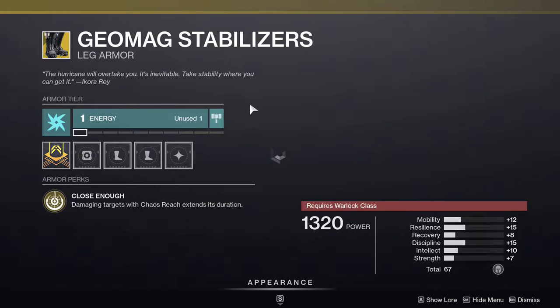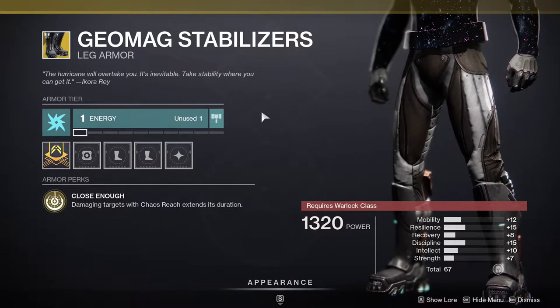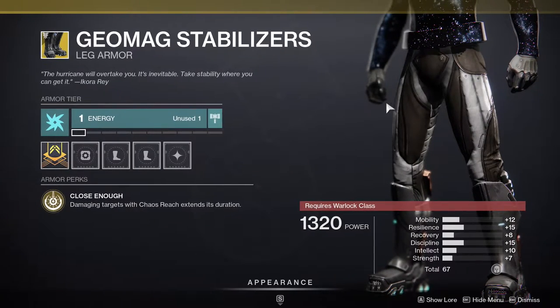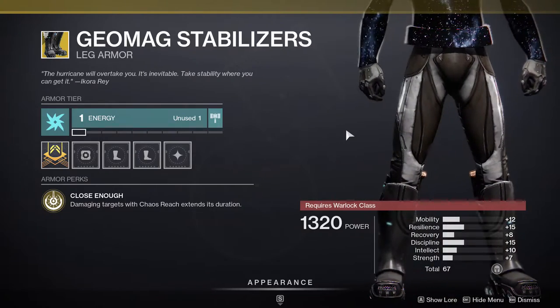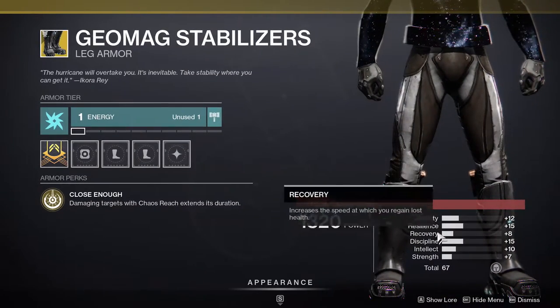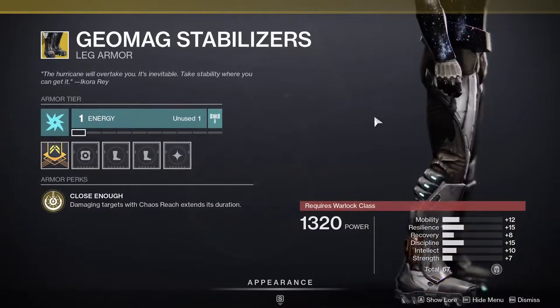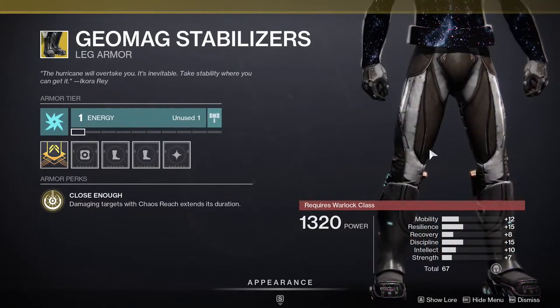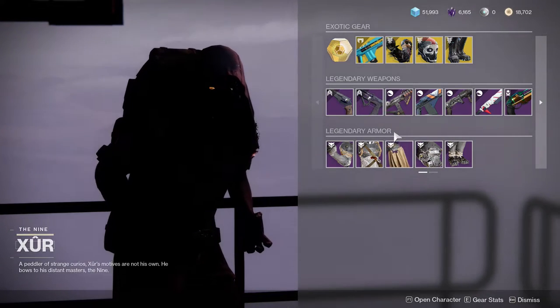For Warlocks, you get Geomag Stabilizers — damaging targets with Chaos Reach extends its duration. Obviously you're going to want this for Chaos Reach. It doesn't top you off anymore, but that's a good thing because Chaos Reach already extends a lot. Stats on it are fine, but this is something you pull out when you're about to use your super, not all the time, so it's not a big deal stat-wise.